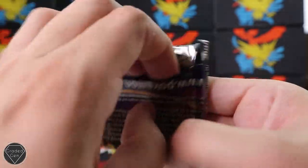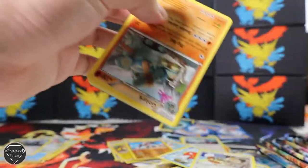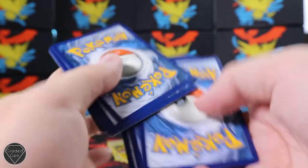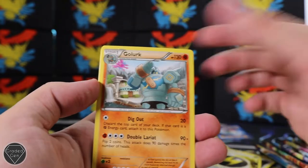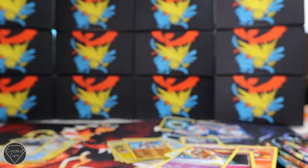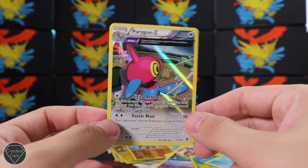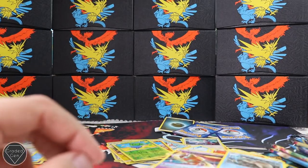We've got another Ancient Origins pack here, so we'll open that one as well. Code card. One, dos, tres from the back - I don't know the Spanish for 'from the back', my apologies. Clawitzer, Porygon 2, Special Energy, Gola, Larvesta, Ralts - I love these cards, they look so cool - Baltoy. Oh cool, we got a Holographic Porygon Z! That's kind of cool. We also got the Reverse Oddish.